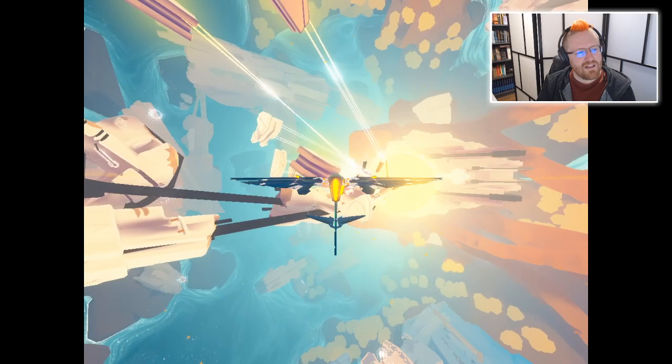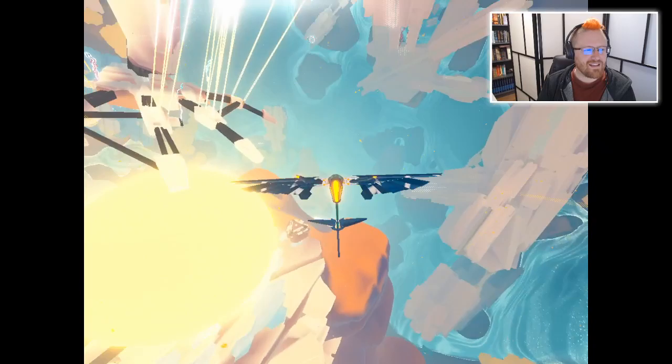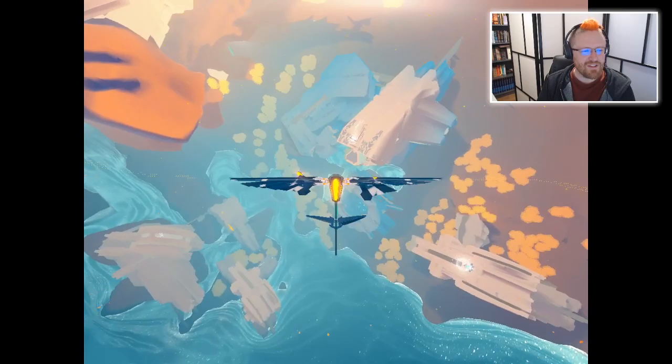You learn in the first level that there are certain things you can interact with. Like these chords — you can cut them by hitting them with your wing. And I love it, they stretch like violin strings as you're breaking them, which just feels really good. So they take some precise flying.